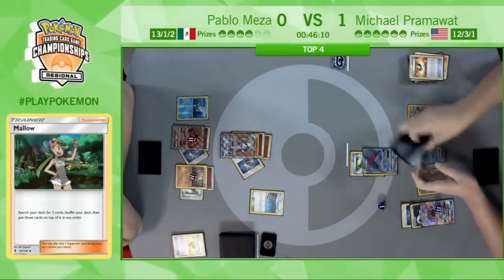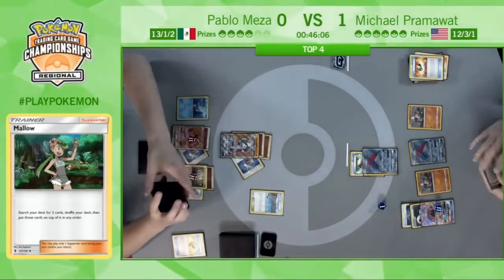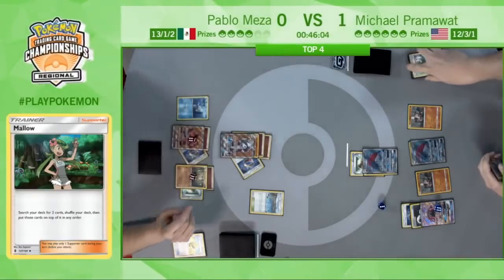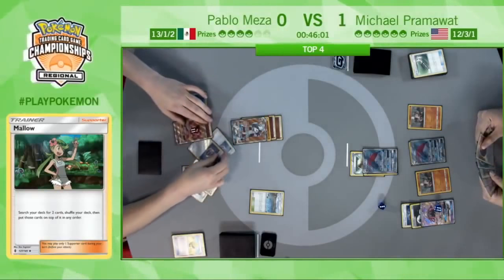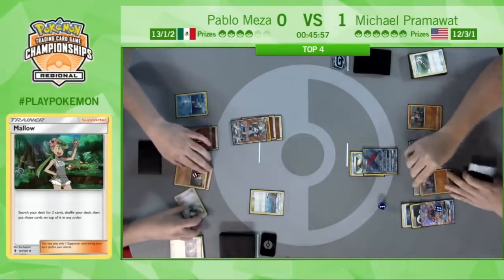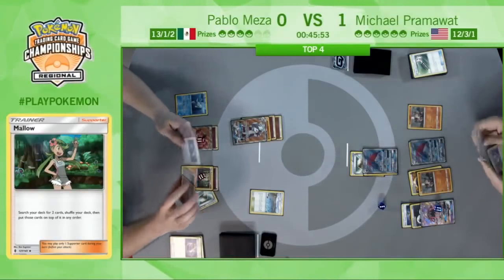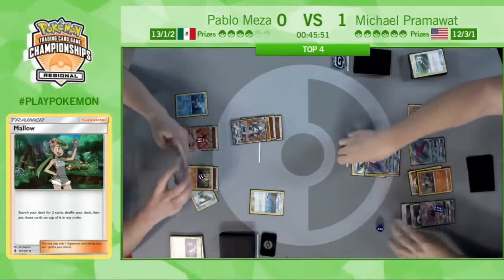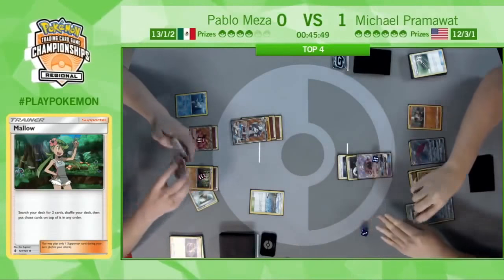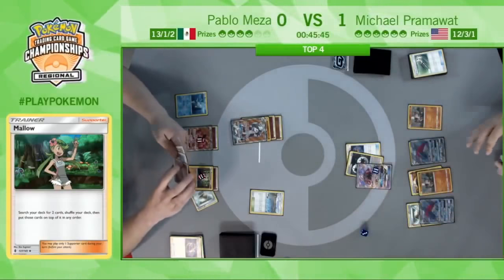Putting that second copy of Rockruff into play, threatening Bloodthirsty Eyes even if something happened to one of these Rockruffs. Field Blower comes down, getting rid of both Choice Bands on Pablo's side of the field, limiting his one-hit potential with a lot of his cards. Strong Energy coming down on the Rockruff, and retreat to the Tapu Lele — we will see an Energy Drive for 110 damage.